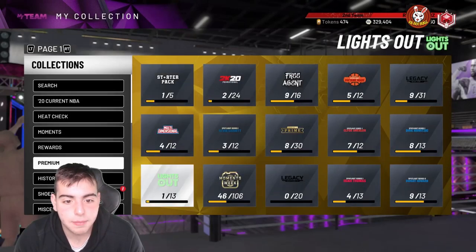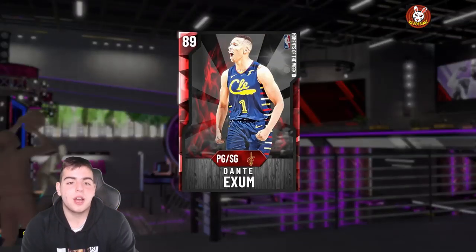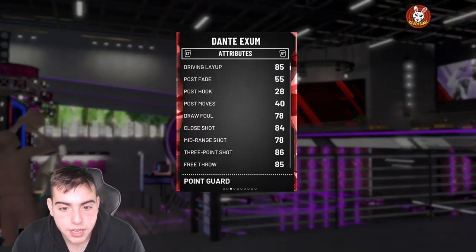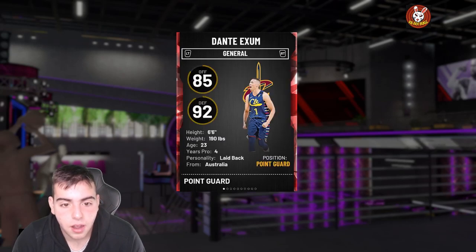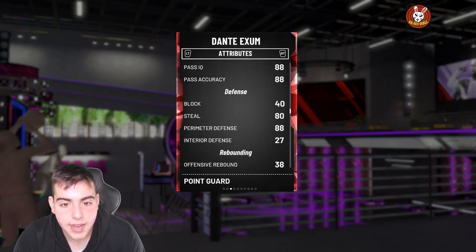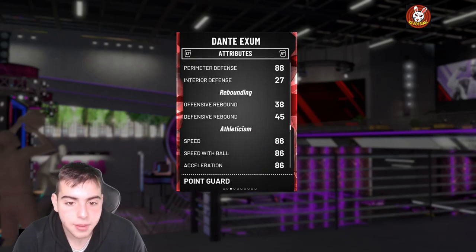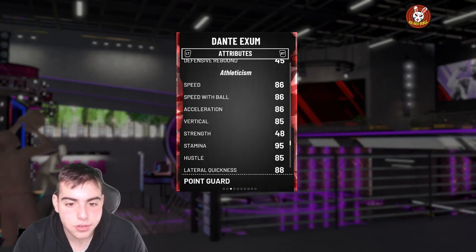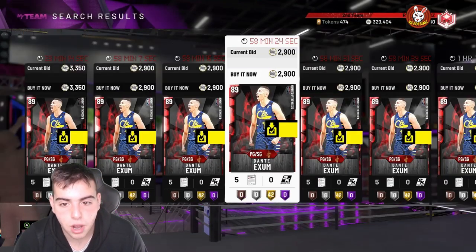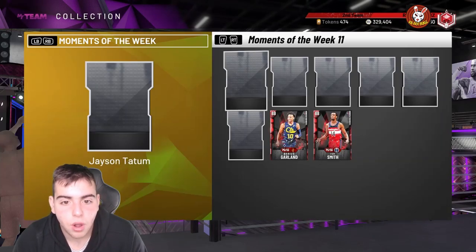Most of the good budget cards are in Moments of the Week. The new Garland is decent. Dante Exum is filthy — 92 defense, 86 three, 78 mid, gold quick draw, gold ankle breaker, 6'6" point guard, 88 perimeter D, 80 steel, and 86 speed. He's under 2k — highly recommend. Shabazz Napier is also really good as a budget card.